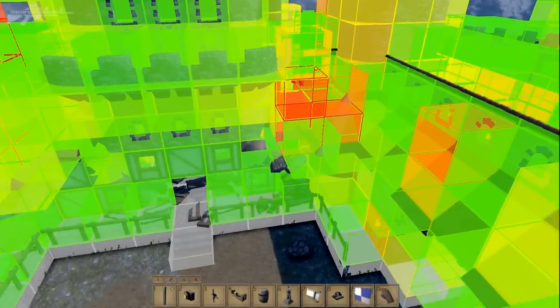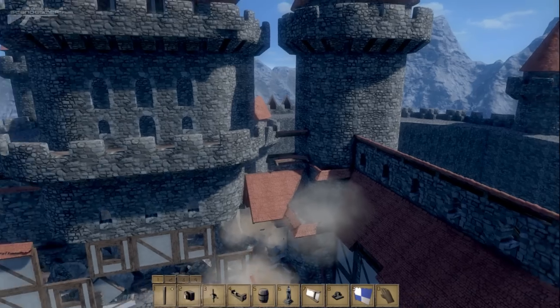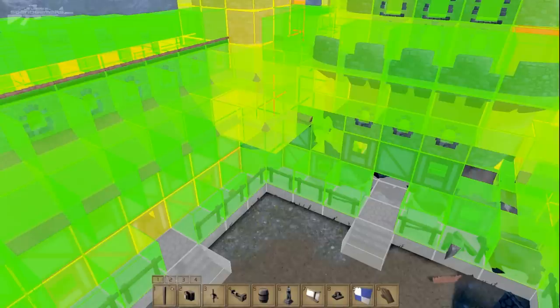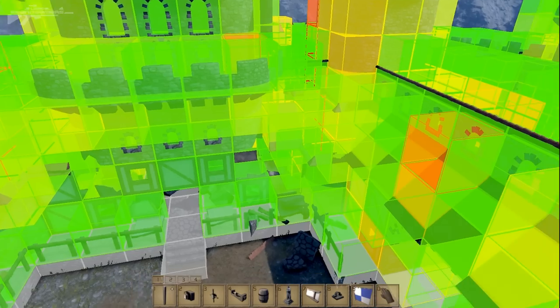Now I want to show you the structural integrity mode. By pressing N on the keyboard, you can see the structural integrity and how it's being affected. Green means there's not much stress on it; orange and red areas show a build-up of stress. The closer the color to red, the more likely it is to collapse. If you're building with structural integrity enabled, pay attention to this and use it as a building mechanic. If it's red, it's going to fail, so keep that in mind.